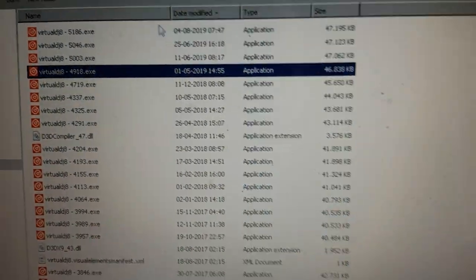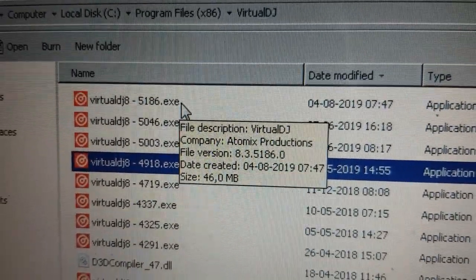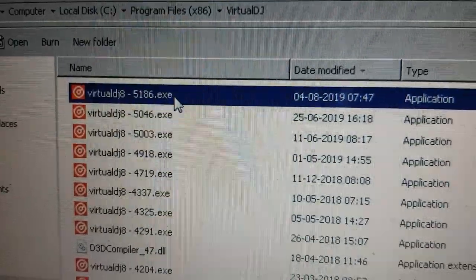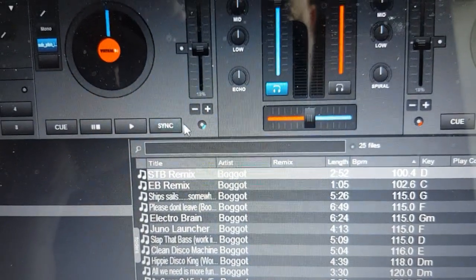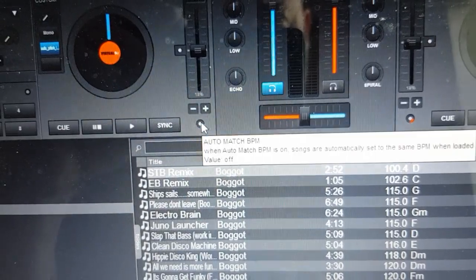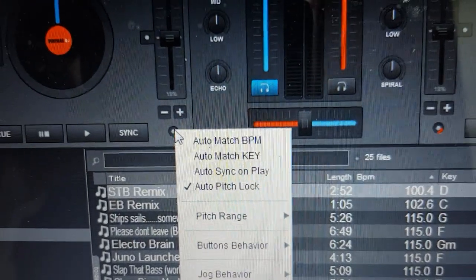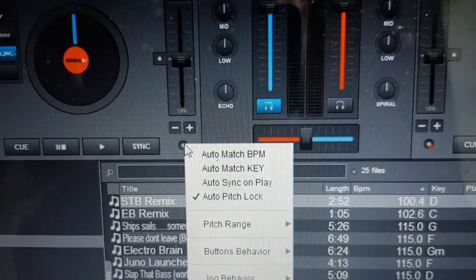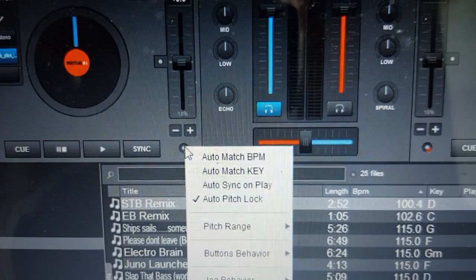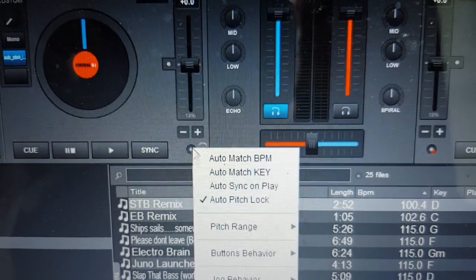Now if I go into the latest public build, which is 5186, and go into the dot menu — first of all, the GUI has changed a little bit, it's a bit more flat. But apart from that, I now have AutoMatchBPM, AutoMatchKey, AutoSyncOnPlay, and AutoPitchLock.